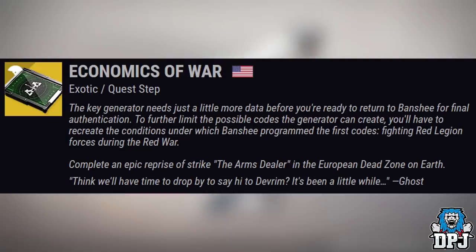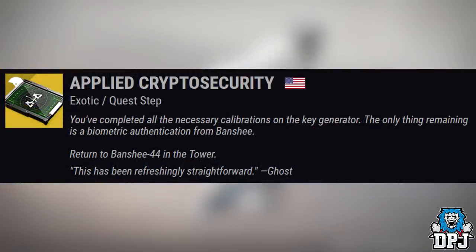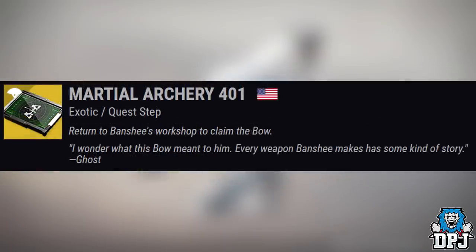After you've done the harder version of the Arms Dealer strike, the next step is called Applied Crypto Security. You've completed all the necessary work on the key generator — the only thing remaining is a biometric authentication from Banshee. Return to Banshee-44 in the tower. With the final step of collecting the bow from Banshee called Martial Archery 401, this exotic heavy bow, Leviathan's Breath, will now be yours.